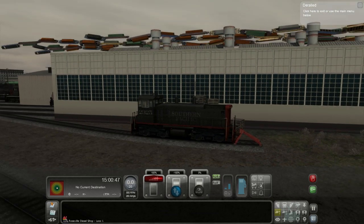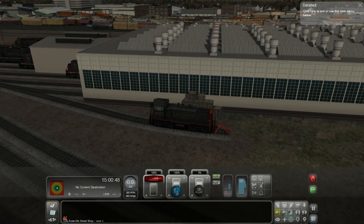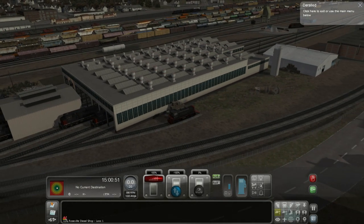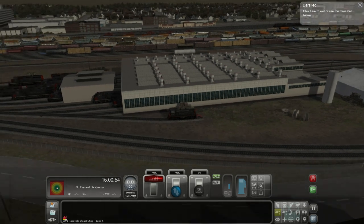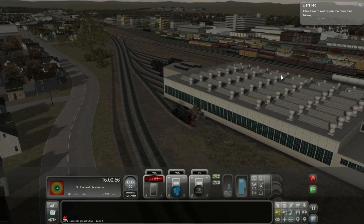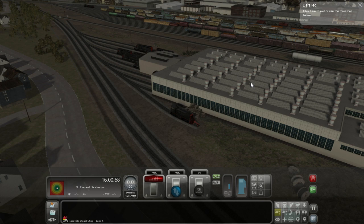Trains are falling from the sky! What on earth just happened there? Sorry about this atrocious frame rate — the trains are falling from the sky. That was interesting to say the least. Dear god, I think I might need to restart the game. It seems to have crashed a little bit.